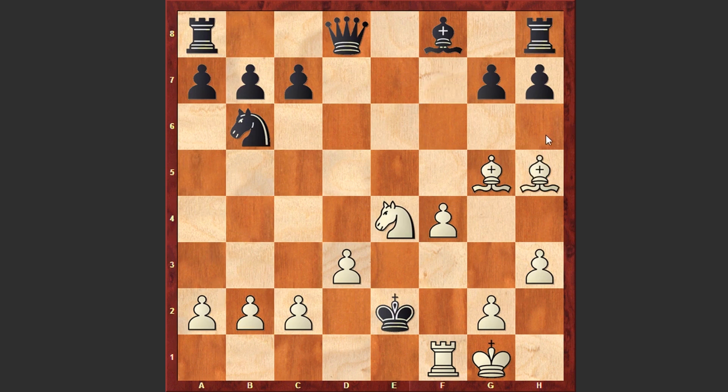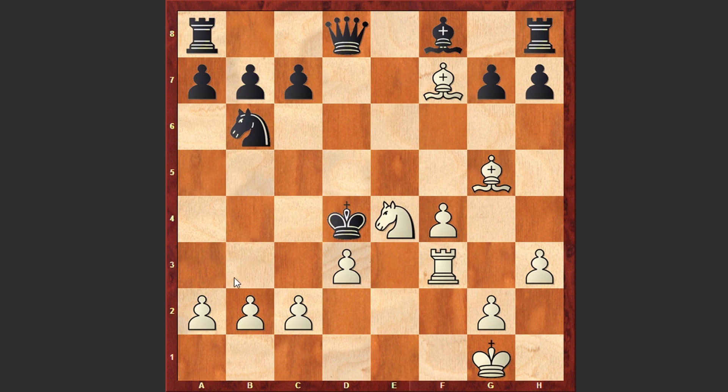Finally after Bxf7, that light-squared bishop is also joining the attack. Ke3, Rf3 check, Kd4. Well if Ke2 then Rg3 discovered check and then Re3 checkmate. After Rf3 check Kd4 was played, and again Bf7 — the light-squared bishop is taking control of the a2–g8 diagonal, not allowing the Black king to escape. Nd5, the desperate move. Here comes c3, and after Nxc3, Bxc3 — White announced checkmate. There is no way to remove the threat. The Black king is getting checkmated in the center of the board.